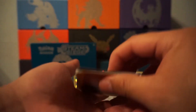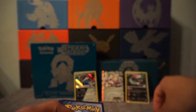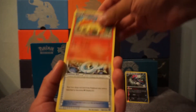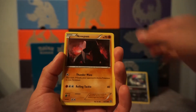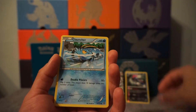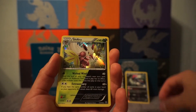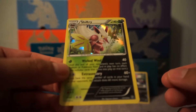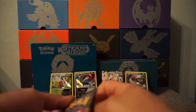My gosh, these pulls! This Elite Trainer Box — amazing pull! Nosepass, Hoppit, Mioff, Pauncher, Shelves, Pokemon Ranger, and another Hollo dual type. Shifter. Nice, not bad.